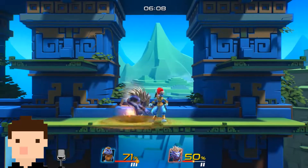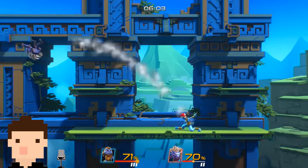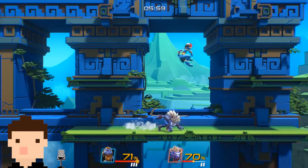When facing brawlers with similar weight to Chief Feathers, it is key that you land these back airs. All in all, Sephira's back air is a great aerial punish tool.